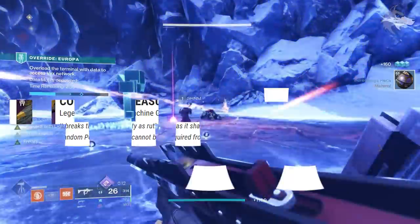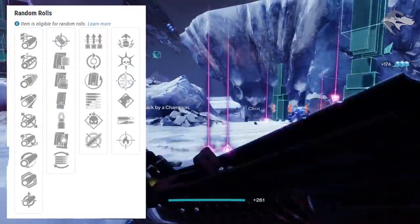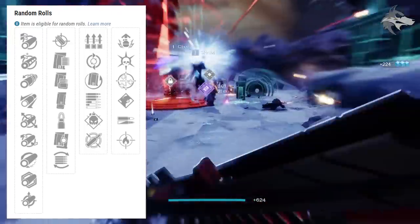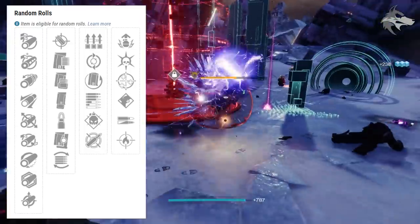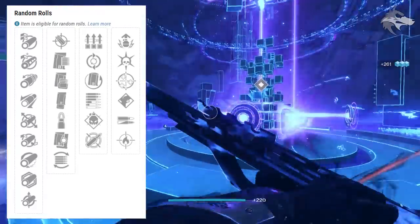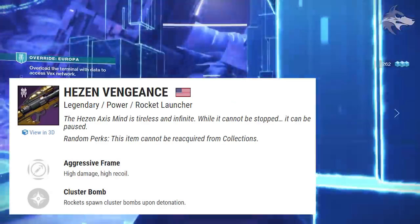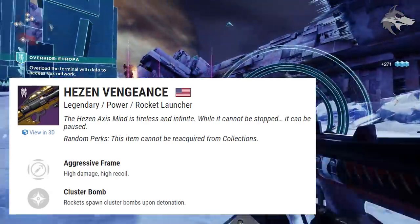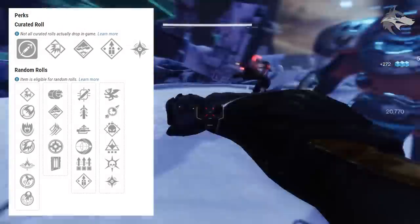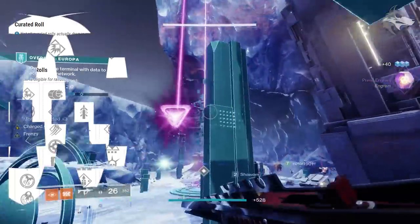Found Verdict's second perk slot sees Demolitionist, One-Two Punch, Opening Shot, Frenzy, Killing Wind, or Vorpal Weapon. There's also Corrective Measure, the void adaptive frame machine gun, with Surplus, Feeding Frenzy, Rewind Rounds, Subsistence, Demolitionist, and Dynamic Sway Reduction in the first slot, and Adrenaline Junkie, Frenzy, One for All, Tap the Trigger, High Impact Reserves, and Firefly in the second. Finally, the Hezen Vengeance is an aggressive frame solar rocket launcher.